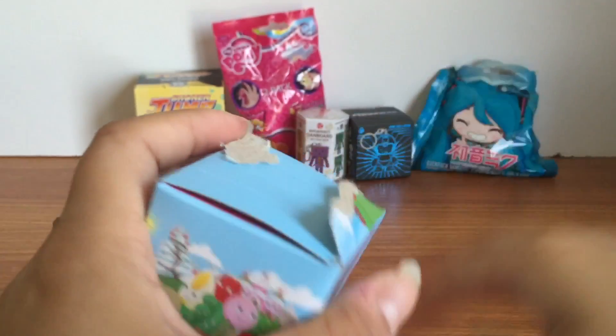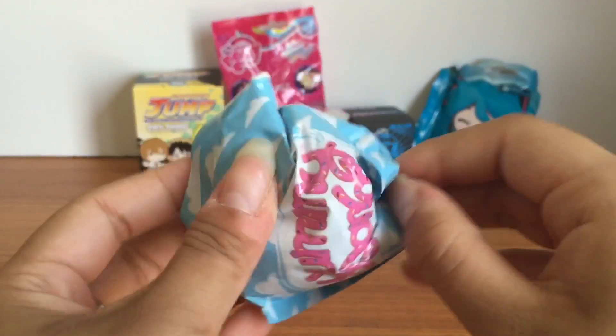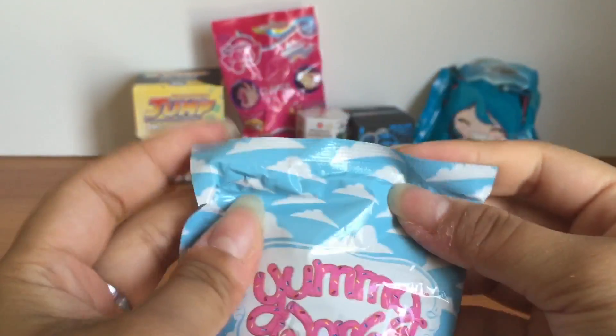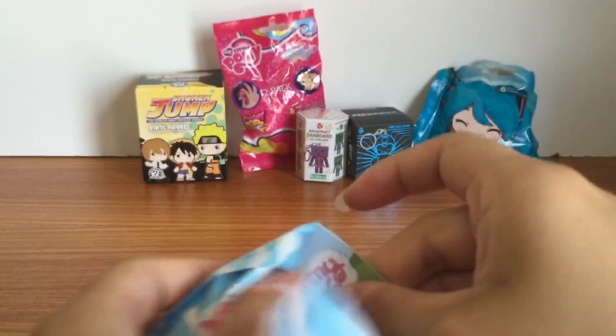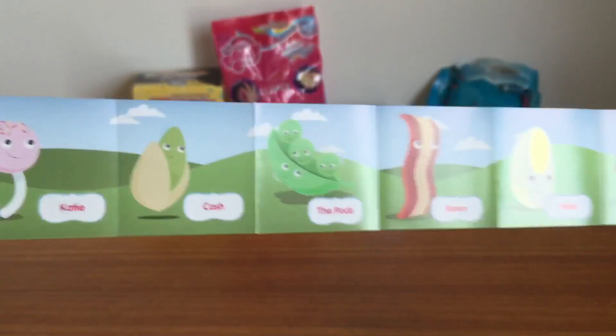What I really like is this packaging on the inside. Look how cute this is — it's all colorful and stuff. So let's check out this checklist. It's already shown on the box but you can check it off on here.